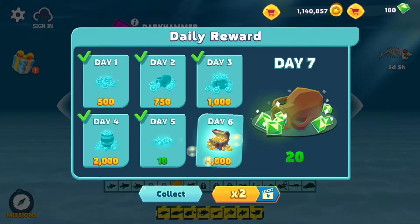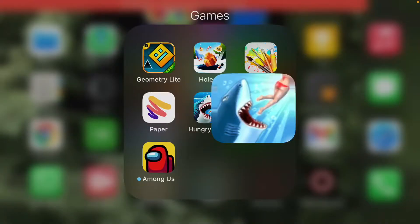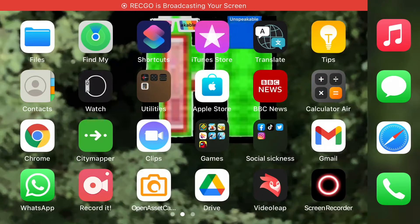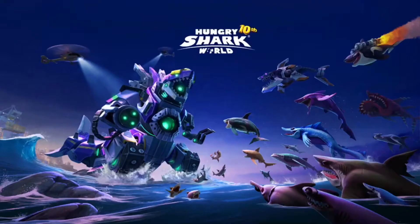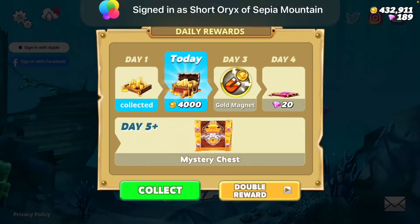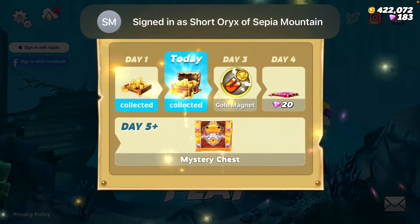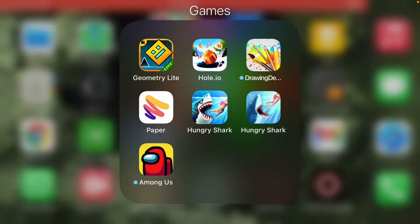So you can collect it, and then you get it. Also you can do Hungry Shark World as well. You get a free reward just by skipping a day. Then you just do that thing again, and you can do it as much as you want.